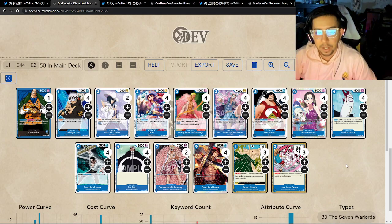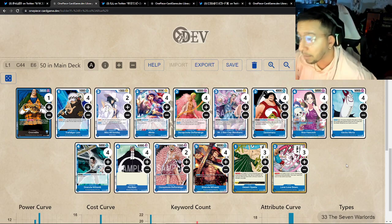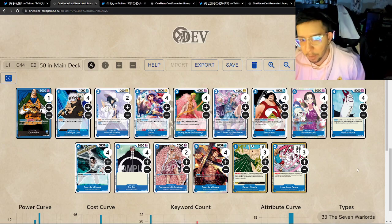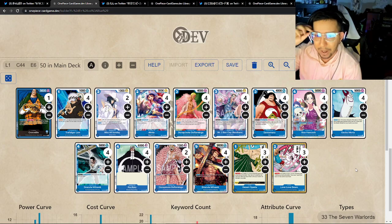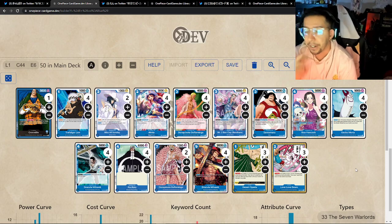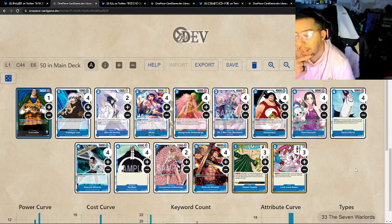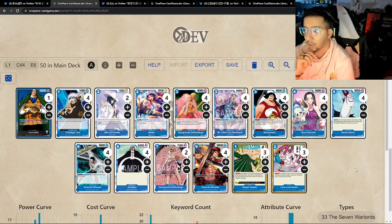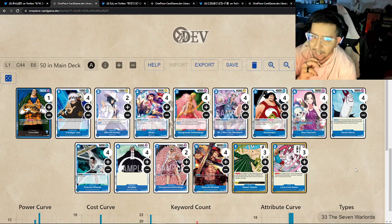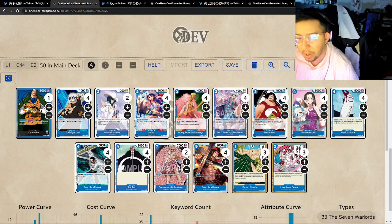Bon Clay is a card I've tried very many times to make work because I want to play Bon Clay — but it has terrible synergy with your Doflamingos and Peronas, so I found it very hard to play the two together. They have both here, so I'm wondering how that went. That's probably the most interesting thing. The Sentomaru line is just four-and-four with none of the blocking Pacifistas, so this is a very aggressive Crocodile deck — probably one of the more aggressive ones I've seen.